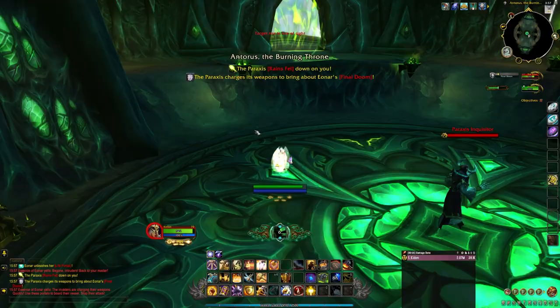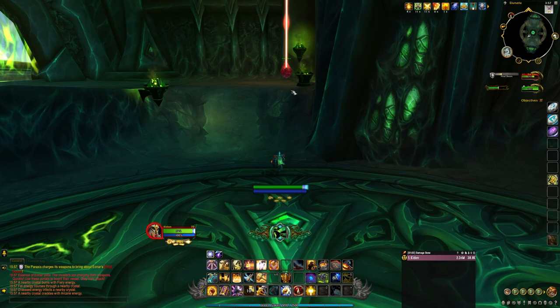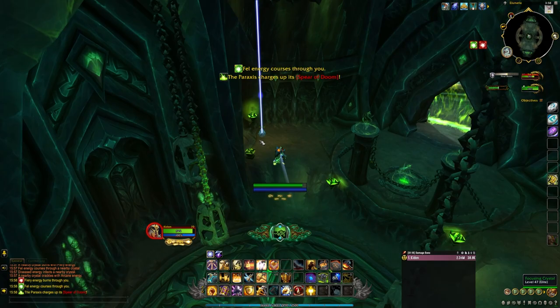Behind Aonar are some teleporters that look like flowers. Stepping on one will send you to the ship. This begins the most critical point in this fight as a solo player — this is where you will want to make use of your speed boosts. Quickly take out the Inquisitor and head to the south side of the ship. There are four crystals in the room and you need to click all four to be able to exit. Move between the crystals as fast as you can because Aonar is defenseless and will begin taking damage while you're in the ship.